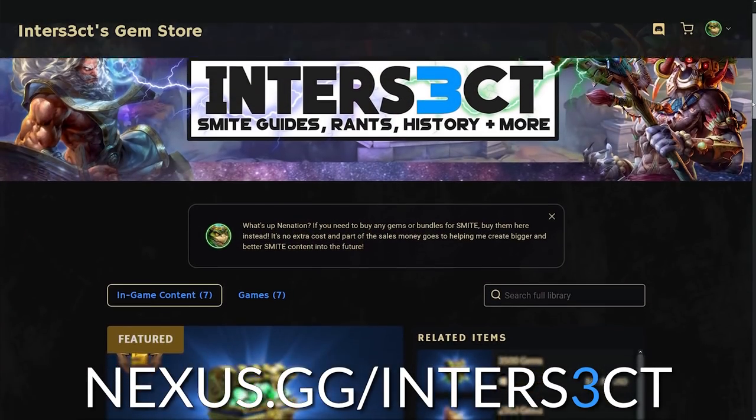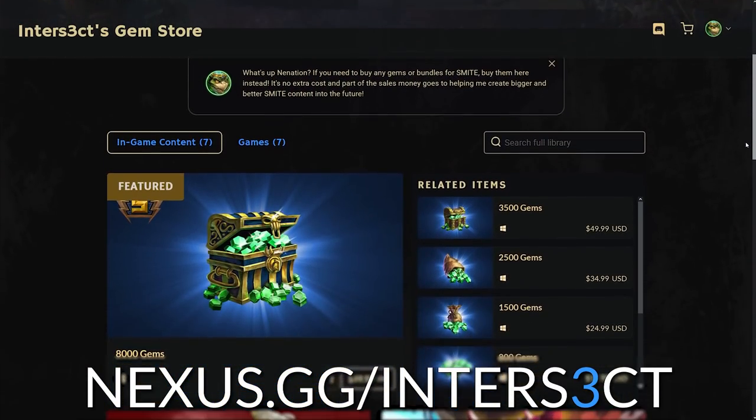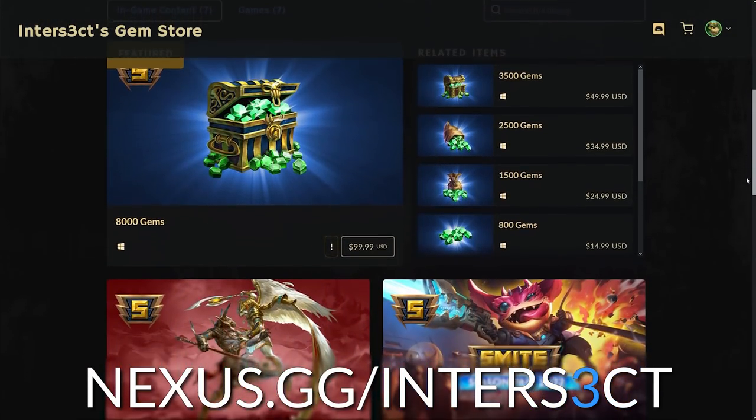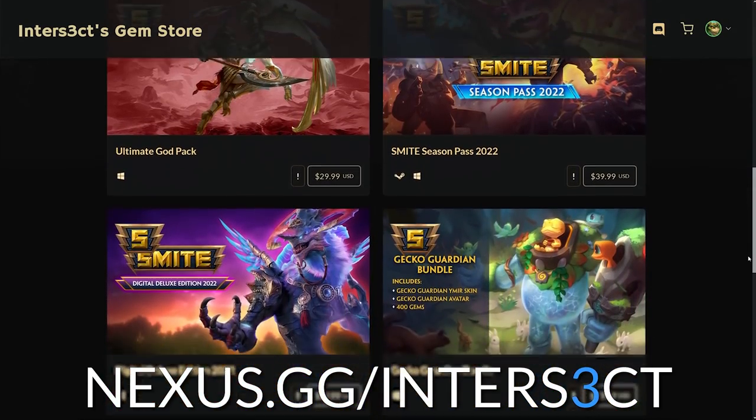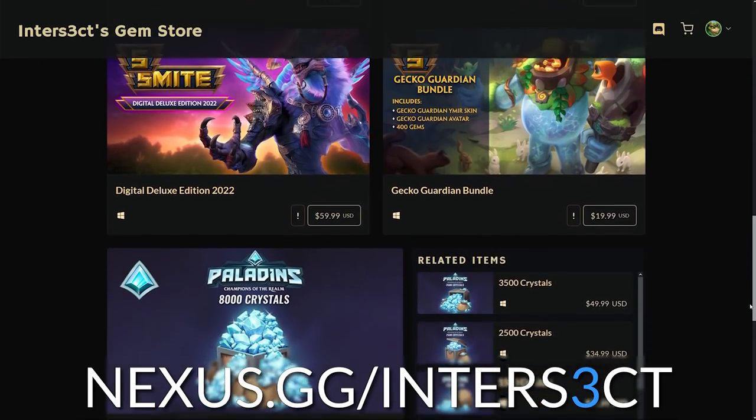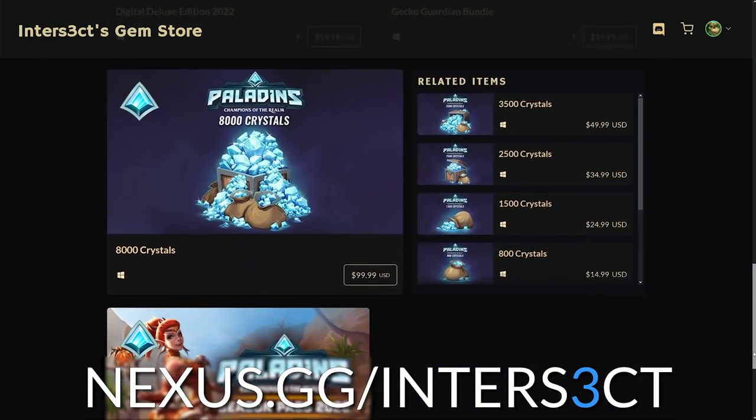If you're hyped for the new skins in season 9 and want to pick some up, head over to nexus.gg/intersectwitha3 to get gems and support the channel at no extra cost. There's new season 9 bundles on there, plus if any of you are Paladins gamers, there's stuff for that too. Link will be down below, but let's jump in.